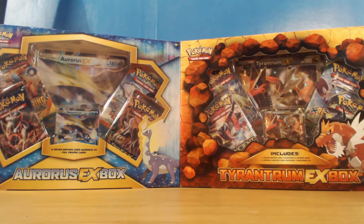The Tyrantrum box has two Ancient Origins packs, a Roaring Skies and a Primal Clash pack. The Aurorus box has two Breakthrough packs, a Primal Clash and a Roaring Skies. Primal Clash I've never opened before, so these are going to be two new packs for me to open.